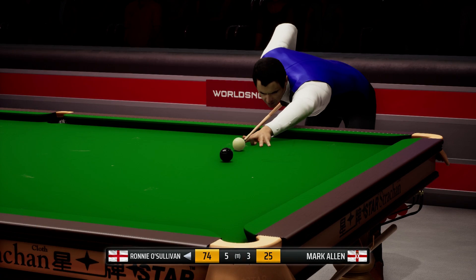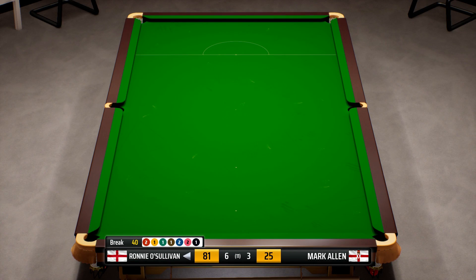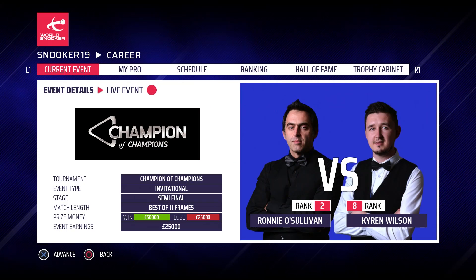So there we go — a couple of centuries in this match, but we will be disappointed with the end of it. We still beat Mark Allen by six frames to three. Mark battled away there at the end but we did manage to do it, just about. And who are we going to play in the semi-final? Kyren Wilson — a very interesting matchup in this semi-final, so we'll take on the Warrior in the next episode. If you've enjoyed that, make sure you leave a like down below, it really does help me out and means a lot to me. Subscribe to the channel for daily Snooker 19 content. Hope you guys are having a wonderful day — thanks for watching, goodbye.